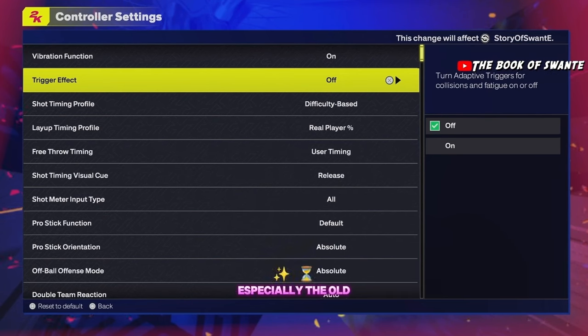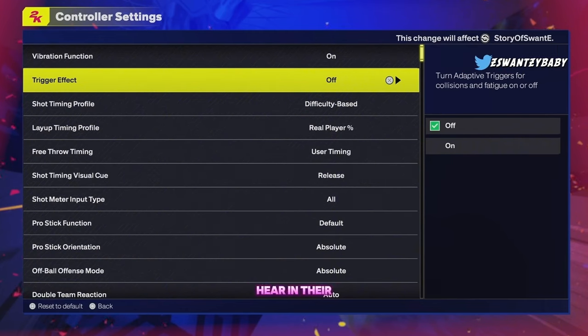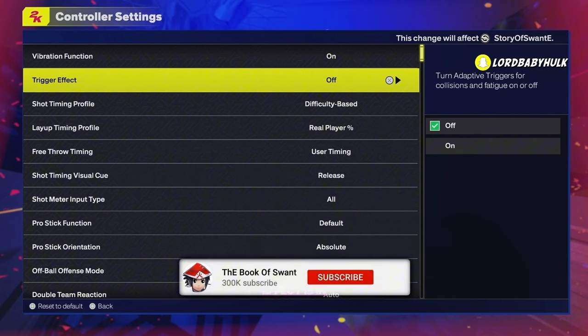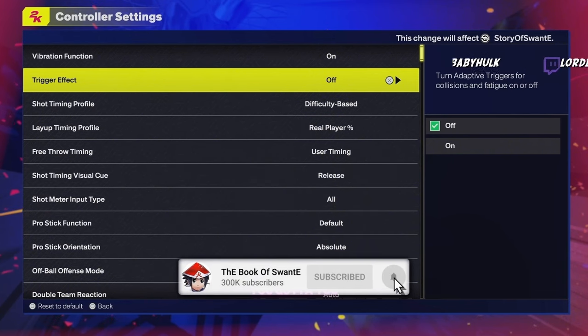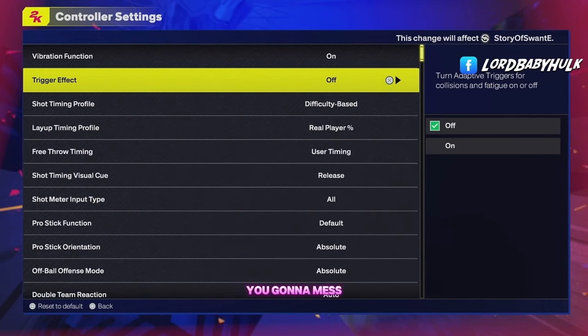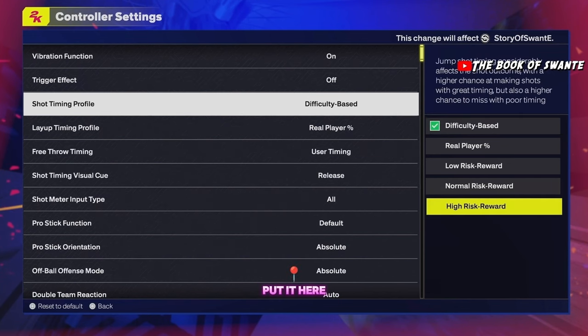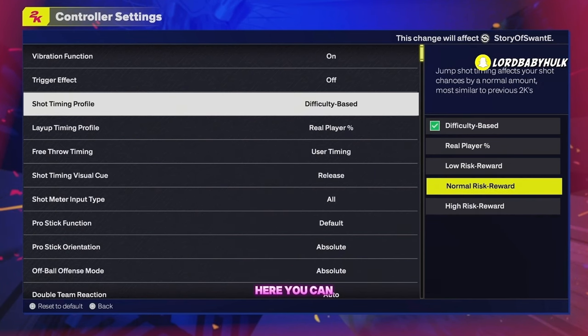Trigger effect — this is very important. Please send this video to your friends. When I play with randoms, especially the old heads, you can hear it — that's all you hear in their controller. You can't play like that, it's disrupting you. Having trigger effect on means you've got something tripping in your hand. When you dribble it'll intimidate you and mess up your shots. Turn it off.